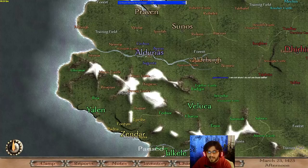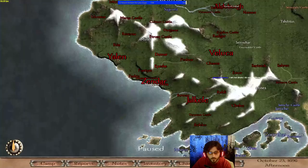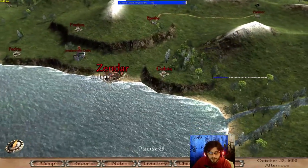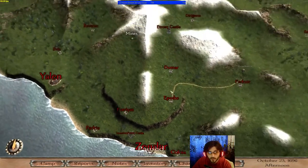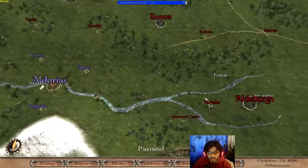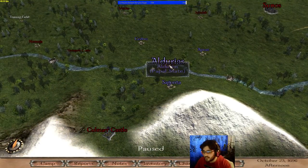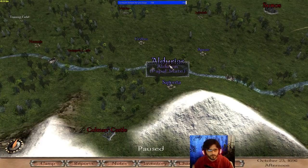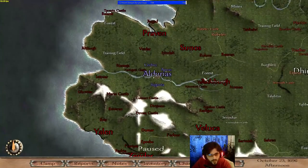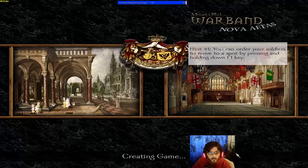In my own playthrough, Aldurias is going to be my next target, because it was the old capital of the Choleretic Empire — which I'm trying to recreate. As you can see, I've already created the fabled Choleretic Empire, and Aldurias is the last jewel on my crown. After the guide, that's exactly what I'll be doing.